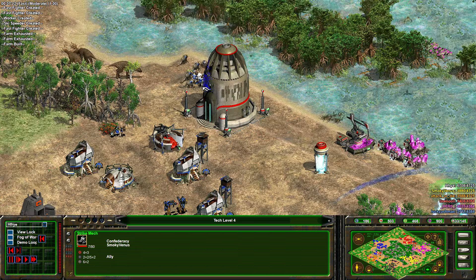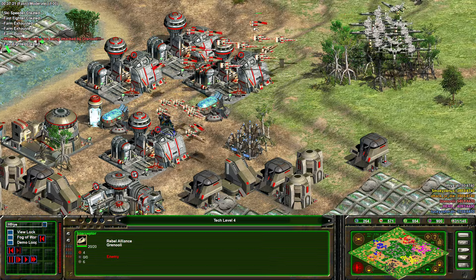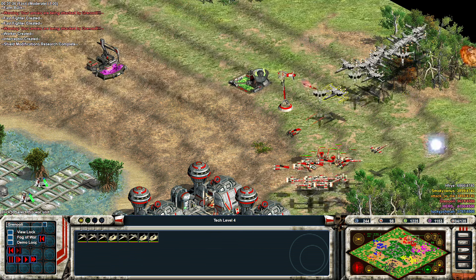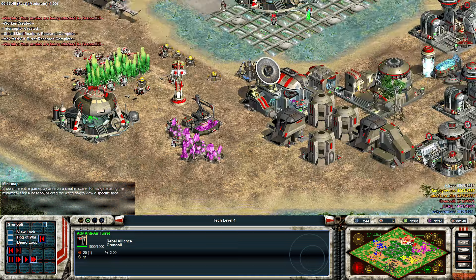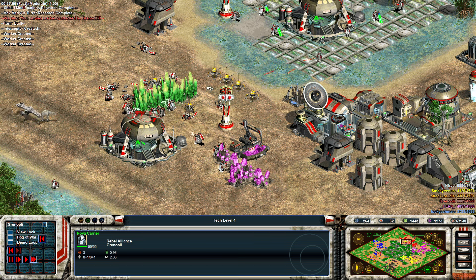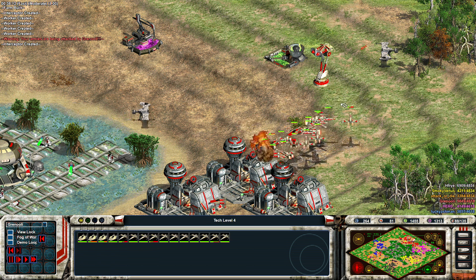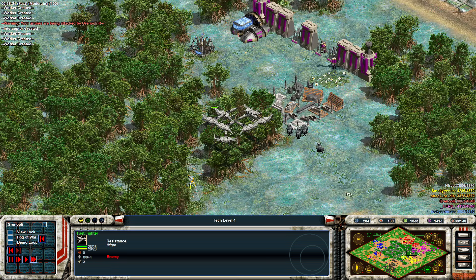Looks like Hunter is building a lot of prefabs and sentry posts in the centre to keep an eye on the fighters from Granuli so he can take some better trades and give himself a little more time to harass. This is really bad for Hero though — all these workers trying to get a command centre next to the ore carbon in the centre, and the fighters getting on top of them. They should probably all die before Granuli can save them.